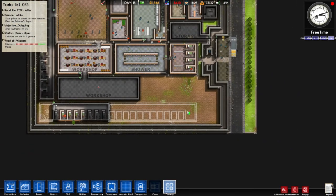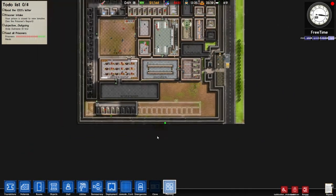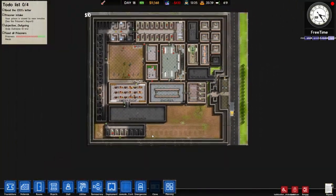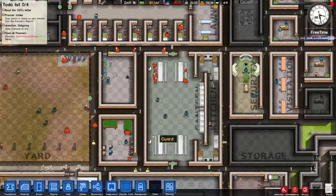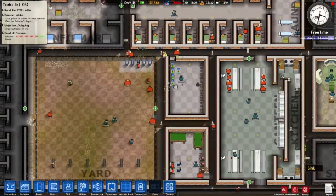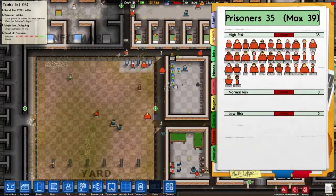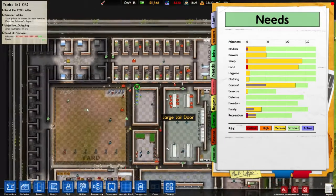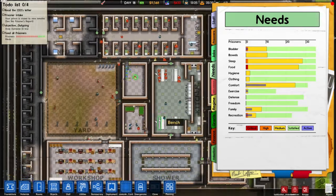Nope, it's too big — that's fine, I know what I want to use this space for, and you'll find out in a few episodes' time. For now let's just check on our prisoners. How is everyone going? Comfort — food — people are having issues with food.